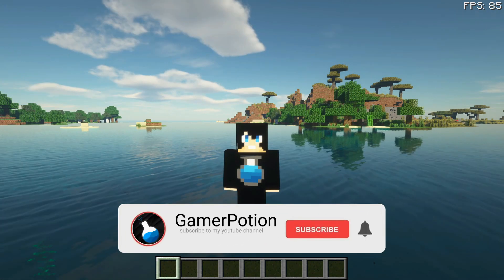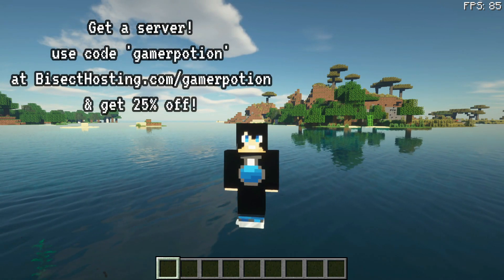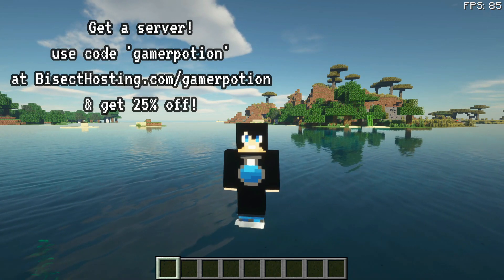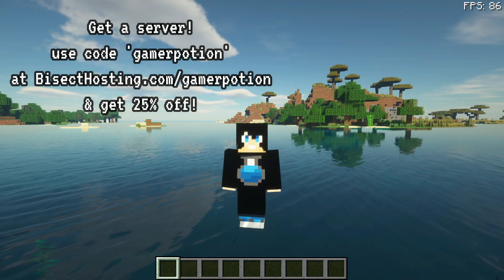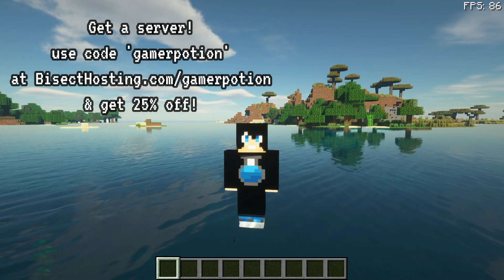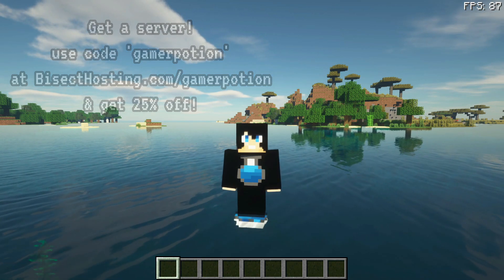We are going to compare OptiFine versus sodium and Iris Shaders using the sus ptgi shaders. The sus ptgi shader is actually made by Sonic Ether and they are a really powerful shader pack — in my opinion, one of the best shaders you can get for Minecraft at the moment.